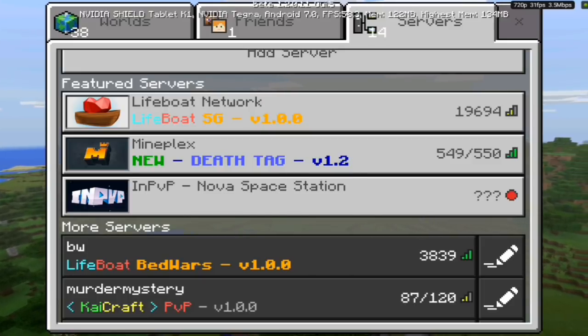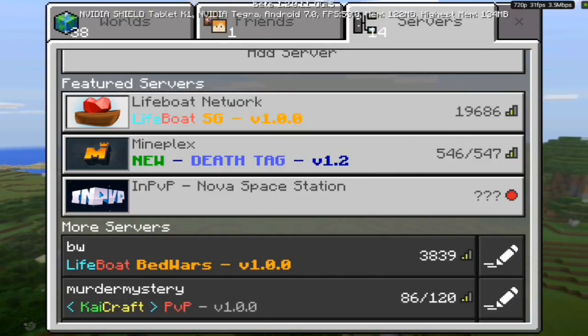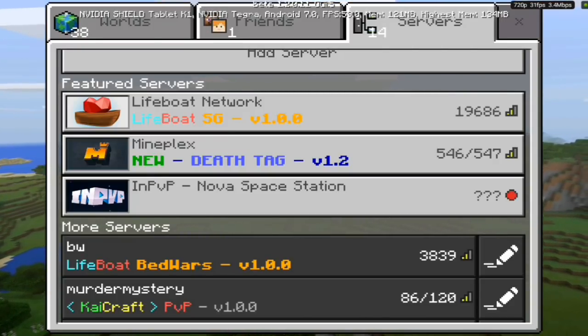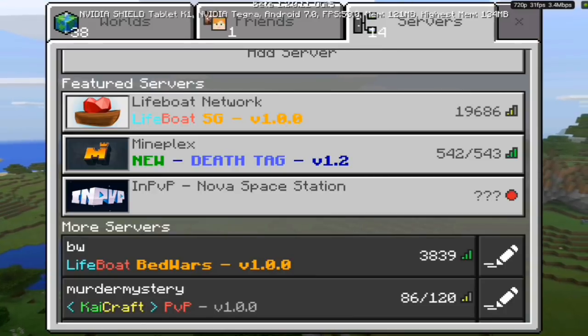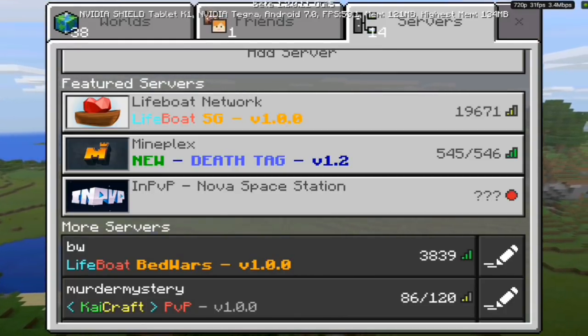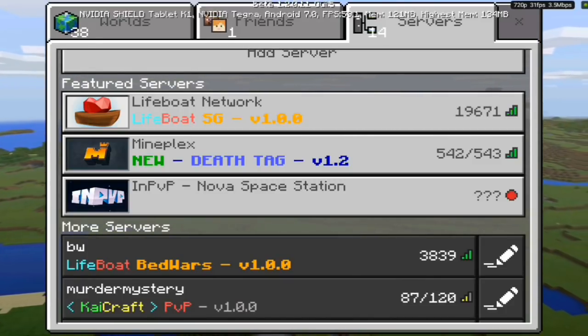These are the three new servers that are going to be local in the new 1.2 beta update. I think we're going to see Xbox players and Windows 10 Edition players all in the same server, which is pretty surprising. I'm pretty sure they're in Xbox too.